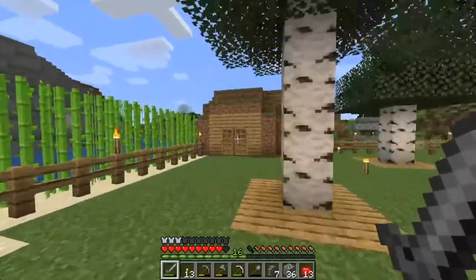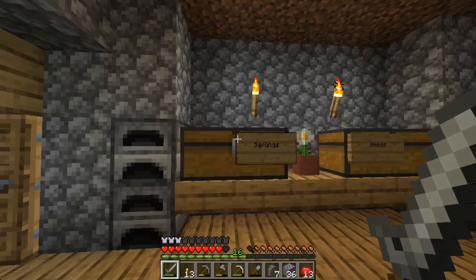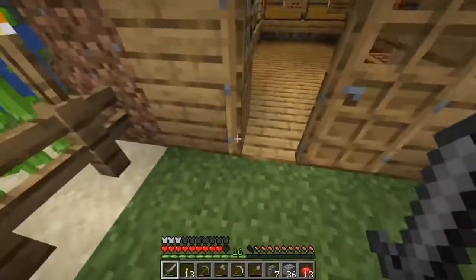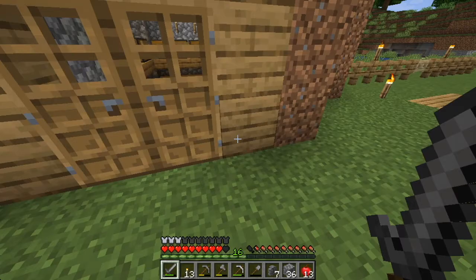We also created this little hobbit hole over here, so that way we could put some of the extra stuff that we have, like little saplings and seeds and stuff like that. I figured this little hole would be a lot easier than having to go back to and from my house a lot.